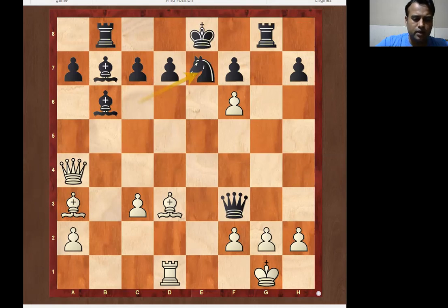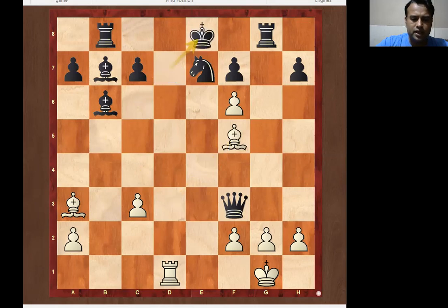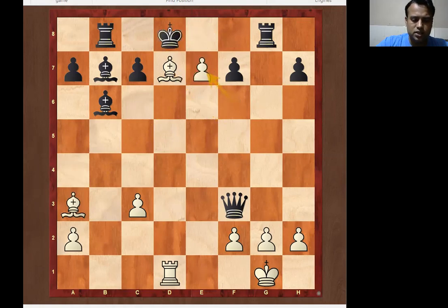Knight takes e7 is the best move black can play — if black plays any wrong move, white is going to checkmate next. So the best response is queen takes d7, king takes d7. Now you have two moves: rook b5 and bishop f5. The best move is bishop f5, stopping the king from running away. King e8, bishop d7 — rook f8, bishop takes e7 is checkmate, or if king goes to d8 then queen takes check, and it's checkmate.